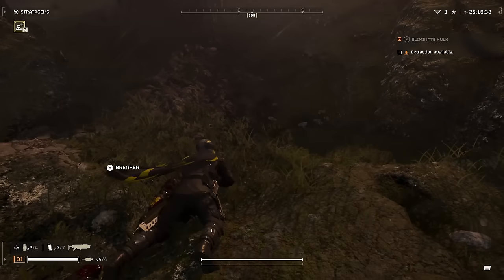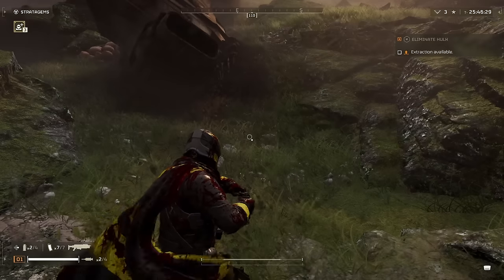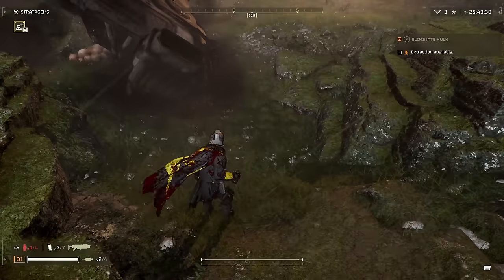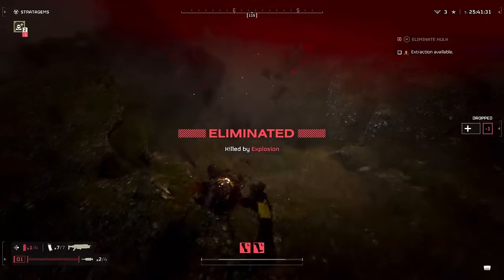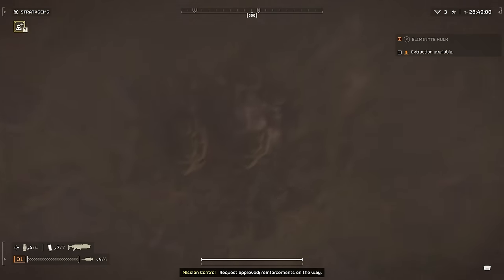You'll see from my first grenade it took roughly 20% of my HP in damage. And then for the second grenade, you'll see it outright kills me at roughly the same distance. I've actually had this save me multiple times from things like the Eagle 500 kg bomb or orbital stratagems, whether friendly or my own.